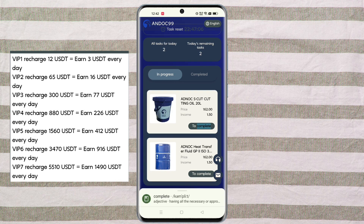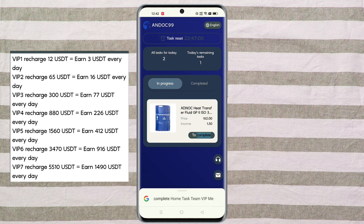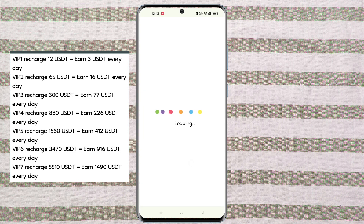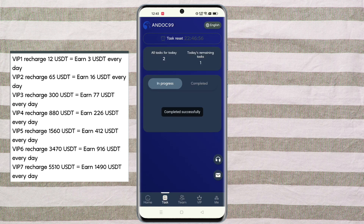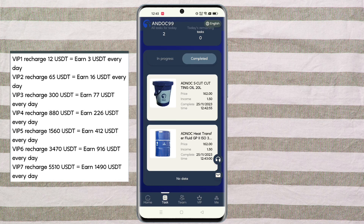You can see on the screen I have successfully received two USDT in my wallet. In this way you can do your commission. The minimum investment amount is only eight USDT and you will get daily two USDT.